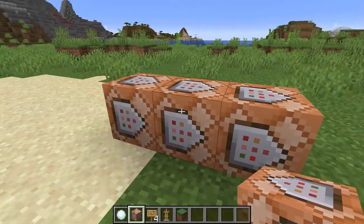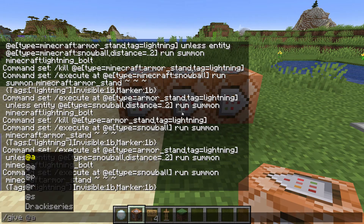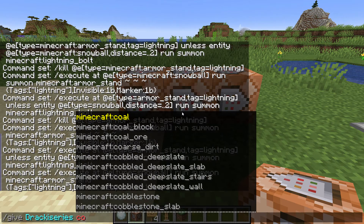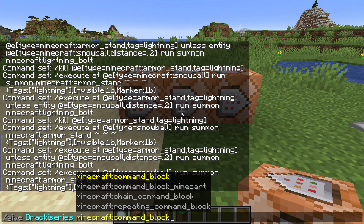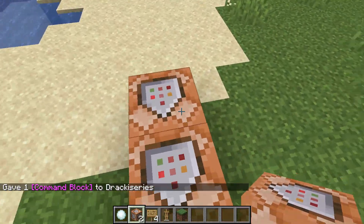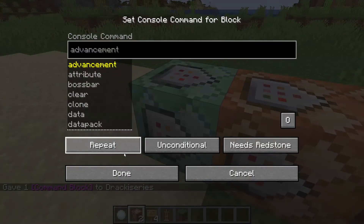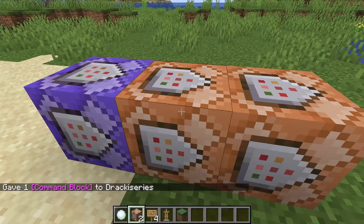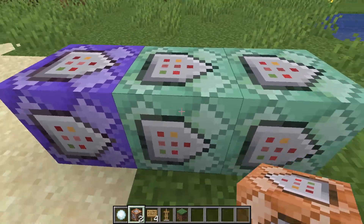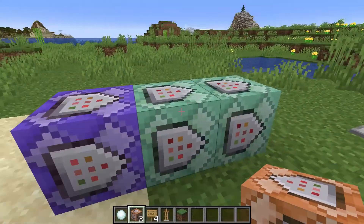We're going to use three command blocks. If you don't have one, use this command: /give [yourname] minecraft:command_block. We're going to make the first one a repeat command block and the other two chain command blocks. This first one runs first, then the second, then the third in sequence, repeating over and over again.